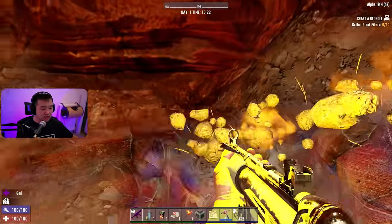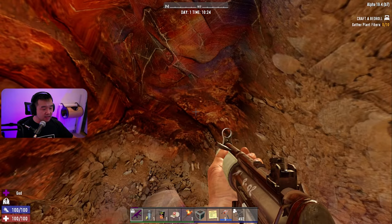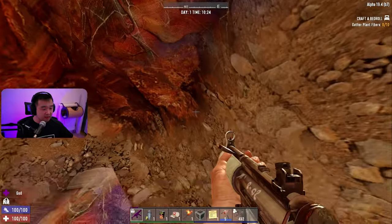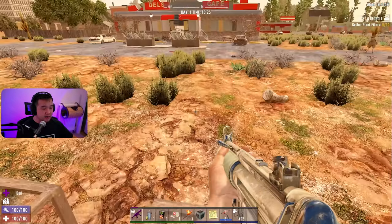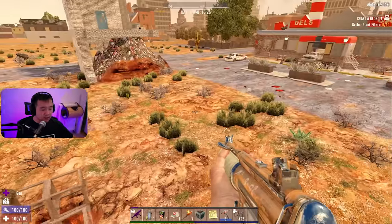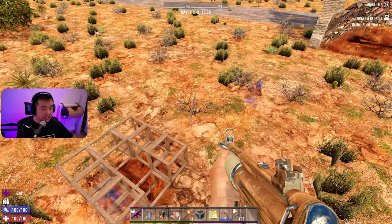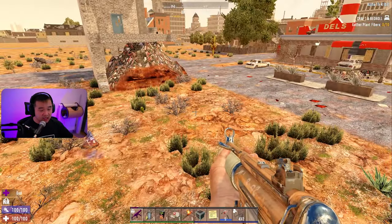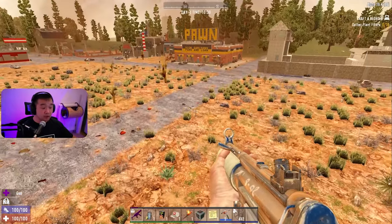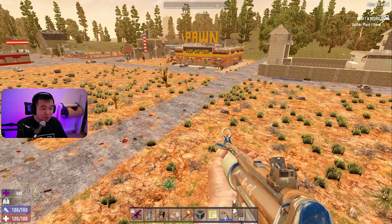Now be careful when you're digging in the desert because the sand is really weak and can easily collapse on you. In the forested area it's not so much of a problem because it's stone and you can build a pretty big chasm. But yeah, the sand will usually collapse, so you just got to be careful about that.